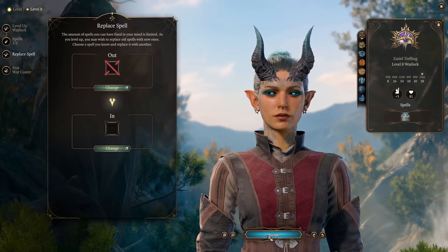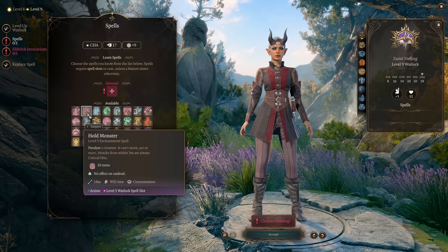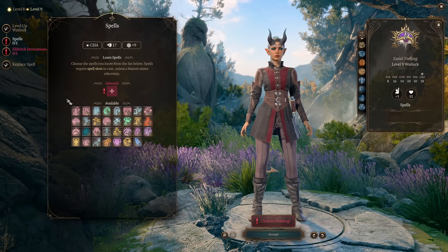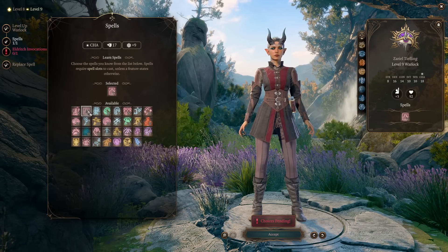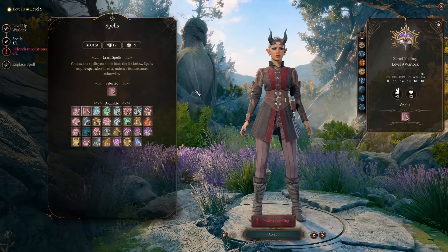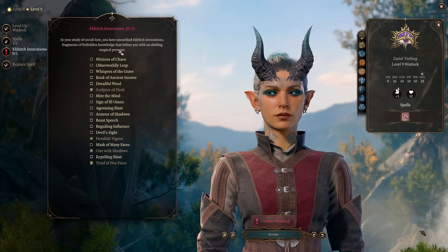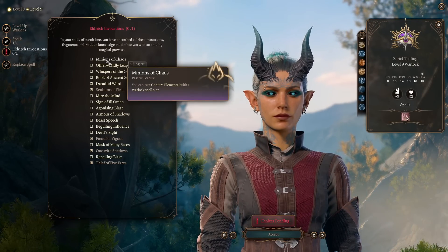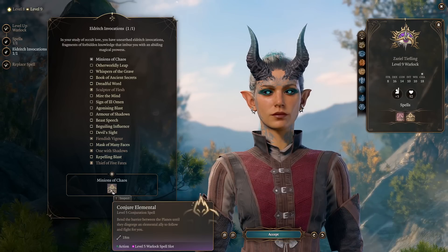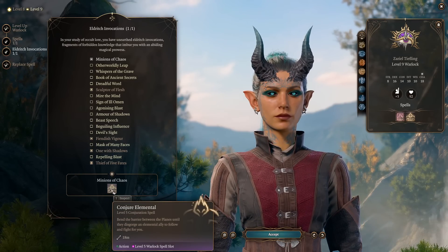At level 9, we get additional spells — now some level 5 spells. For our level 5 spell, we're picking Hold Monster, which is like Hold Person but for monsters. This means we can disable every type of enemy we're facing. For Eldritch Invocations, we have a lot of picks now, and we'll pick Minions of Chaos — a level 5 spell slot ability that lets you summon elementals.